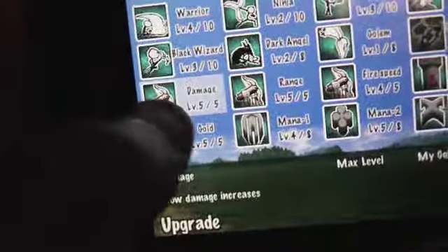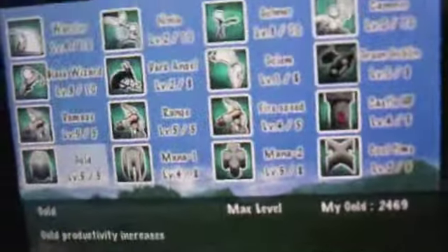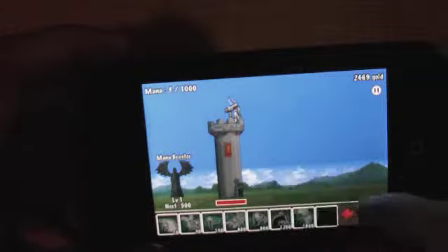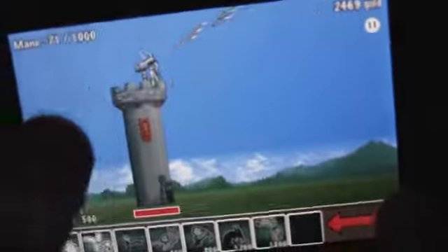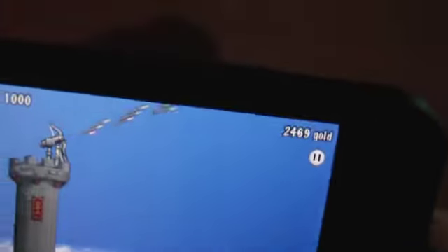You also can upgrade your gold reproduction. So let's select battle. The first thing you see is my castle, that's the mana booster, and this is the control for the arrow. I'm going to move over here — you can see that they are sending goons and goblins and things.